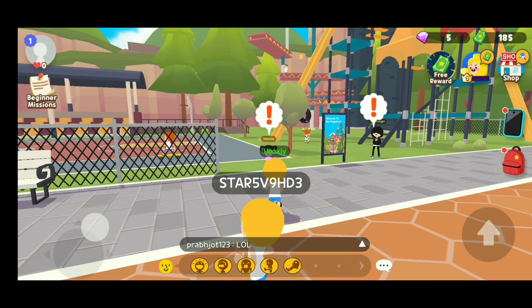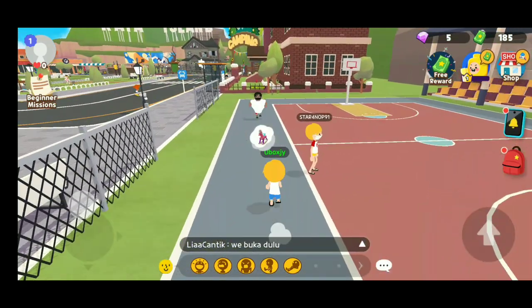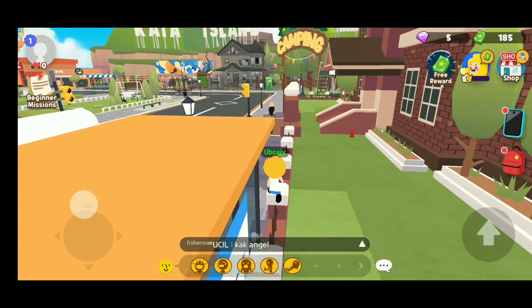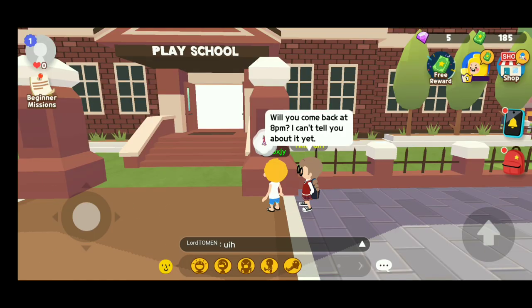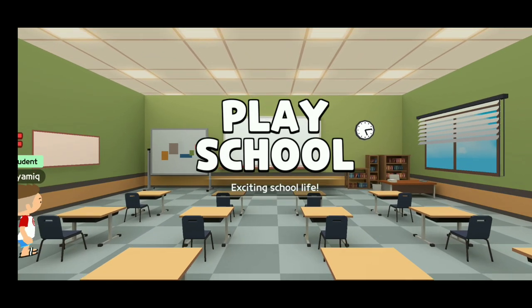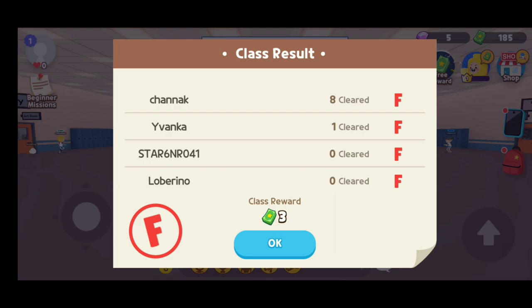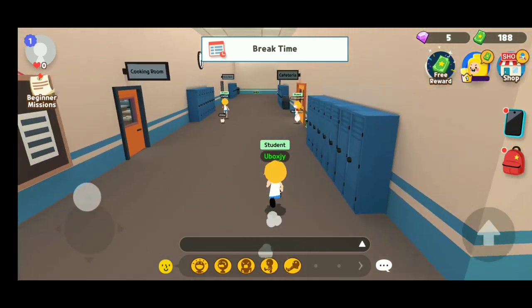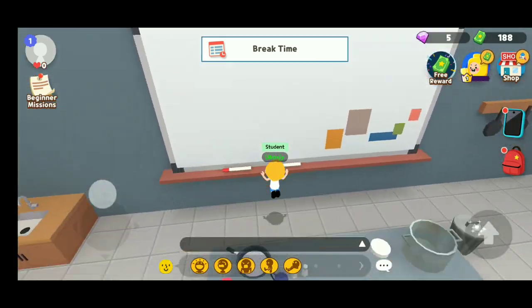There is a challenger area where you can also do parkour — I am not doing it right now, sorry about that. There is Mr. Workout — he wants me to start with five laps. I just don't want to exercise when I just entered the game! Hello Vice Principal — seeing you after a long time. Now we are entering the school. I am choosing the student role since I am a student in real life. According to the timetable it is break time, so let's cook something.